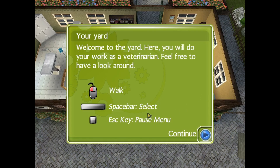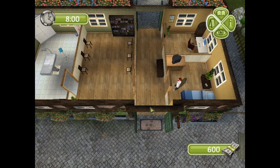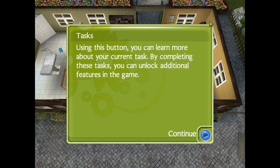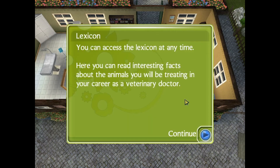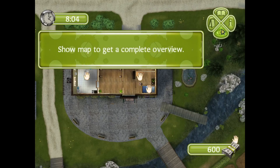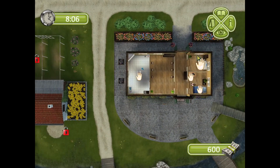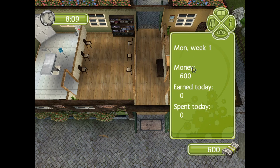Since my character that I play by myself is called Crazy — spacebar to select, escape for the pause menu. Welcome! Here you will do some work as a veterinarian. Feel free to look around, go into town and buy medicine, use the task button to learn more. This shows your tasks and goals, this is information on the animals that we can treat, this is an overview of the map, and this shows you information — we have $600.